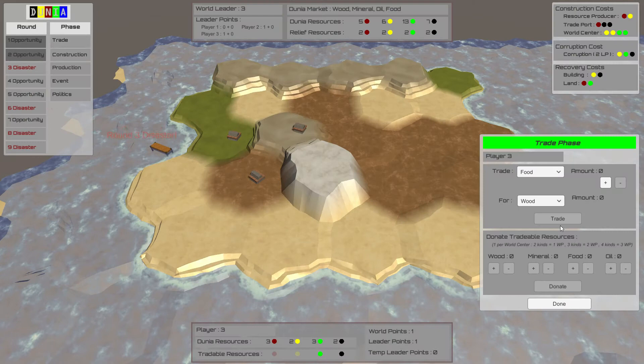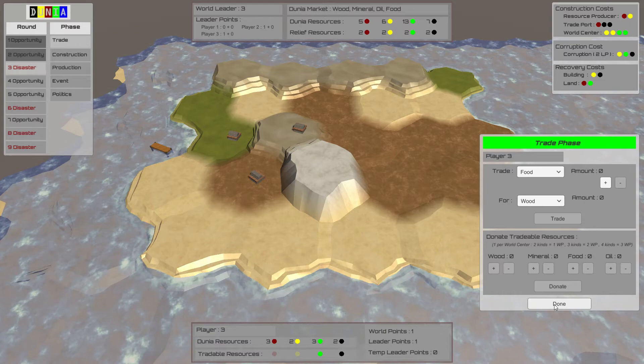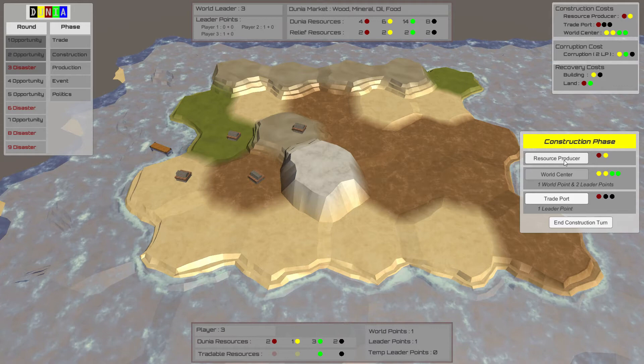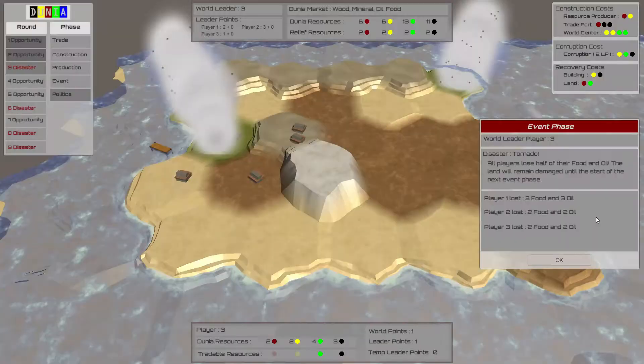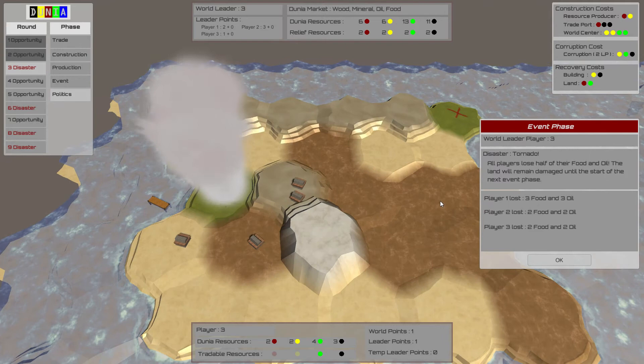I've skipped ahead to round three. I don't have time to go over all the rules, so we'll just cover the main elements. The significant part of the game are the four disaster rounds, where a random natural disaster will occur — for example, a tornado, earthquake, a volcano, pandemic, etc. These disasters cause loss of resources and destruction to buildings and land. The disaster occurs during the event phase of the round. Here's an example of a tornado which damages the grassland land hexes and causes players to lose all or half of their food and oil resources.